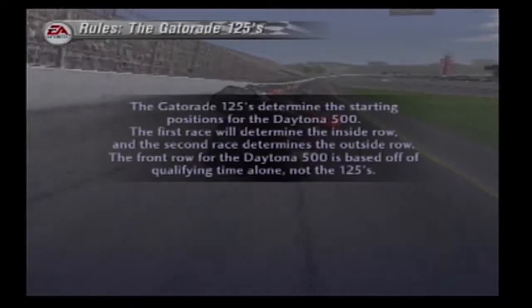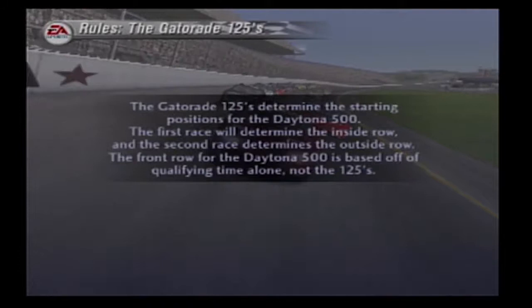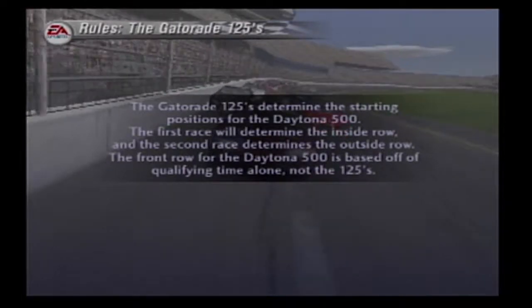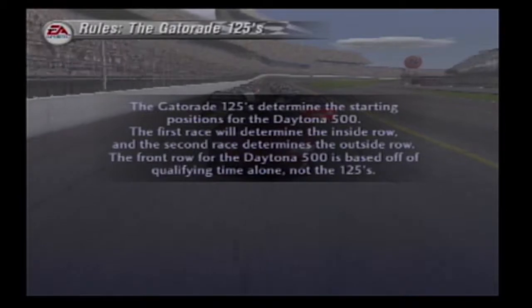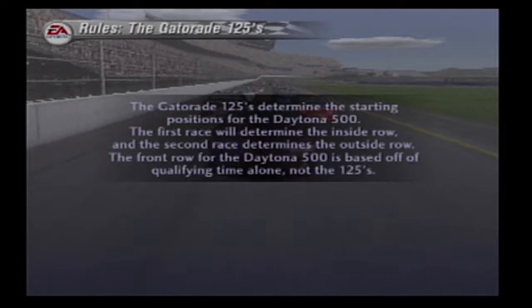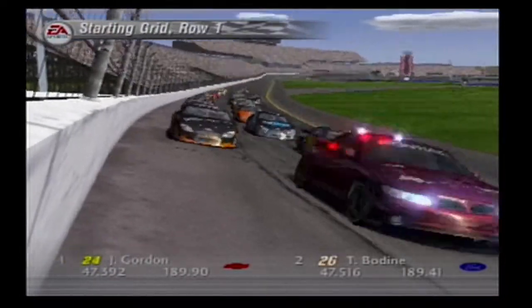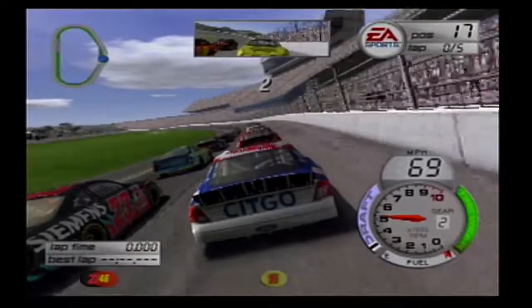Here are the rules — pretty much one race decides the inside row and the other decides the outside row. If you win the inside row one you get third, if you didn't qualify first or second. And if you win the outside row one, the highest position you can get is fourth. The field is basically cut in half. Looks like Gordon and Bodine are going to be on the front row. We'll go green flag.